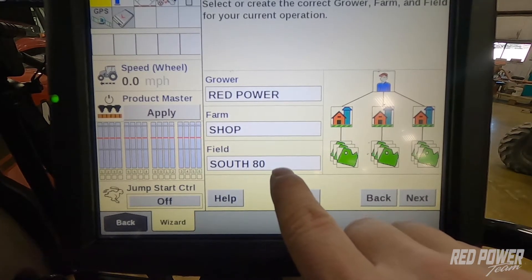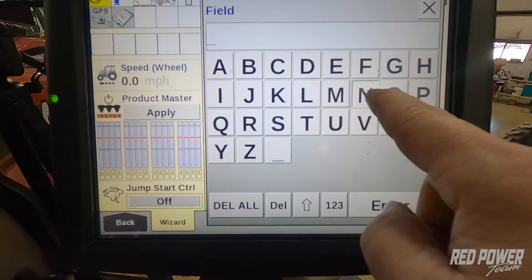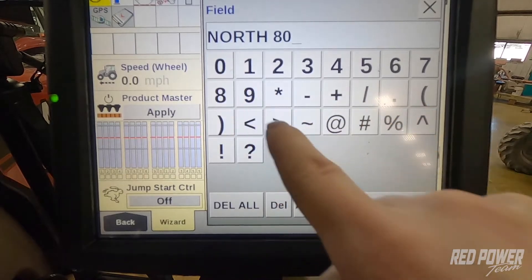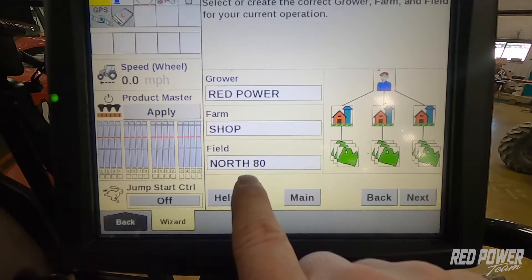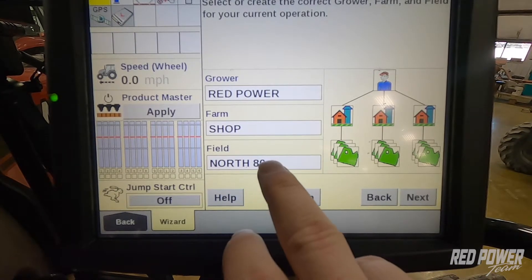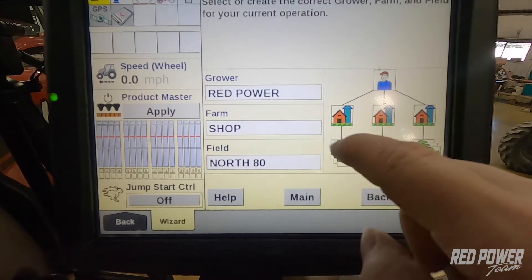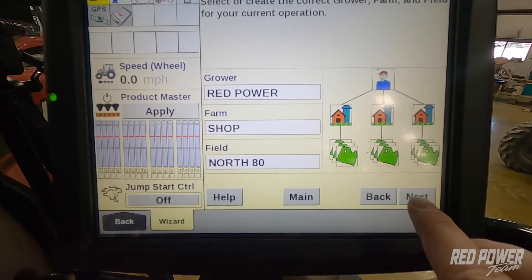We just got done planting that south 80, so let's go ahead and create a new field. Let's call this the north 80 since we just did the south 80. So we have the north 80 entered in — that's the field we're going to start planting. If you already have your field set up in your monitor, you would hit field, hit select, and you would see your listings of fields underneath that farm name. So we have our north 80 selected. Let's press next.